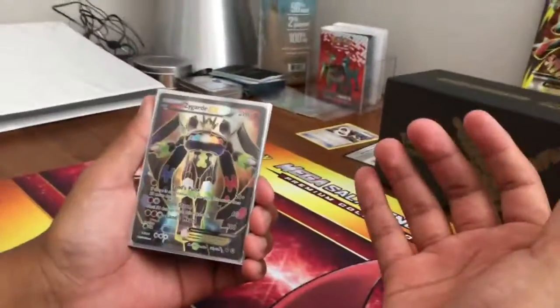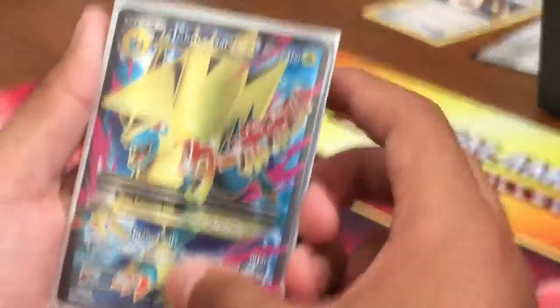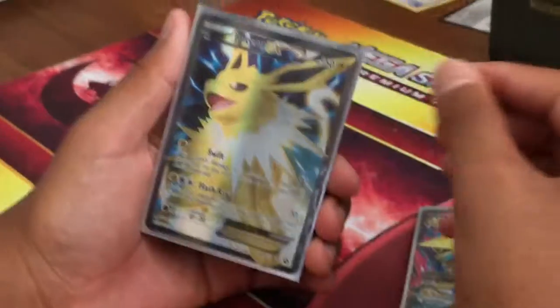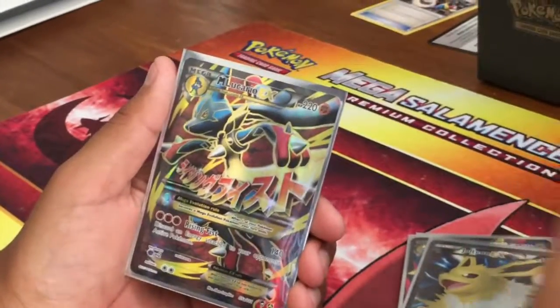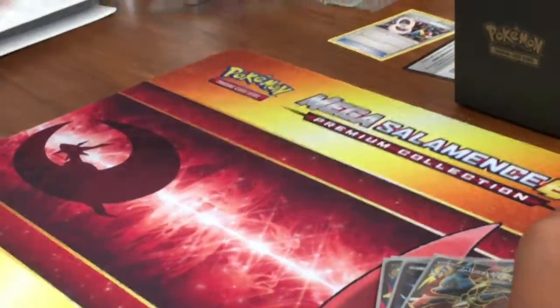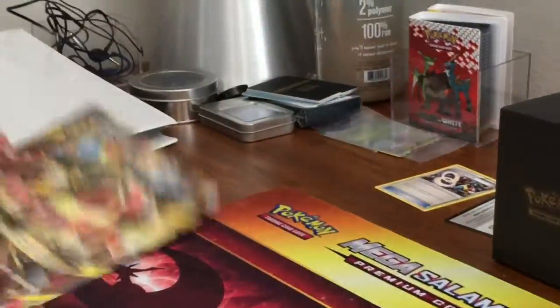Okay guys, so first off we have the Zygarde EX Full Art from Fates Collide — 100%. Then we have the Mega Manectric EX Full Art; I really like this card. Then we have the Full Art Jolteon card, which is my favorite Full Art out of this box. And then we have the Mega Lucario, and we also got the Jumbo Lucario Mega Lucario.